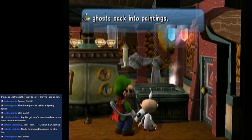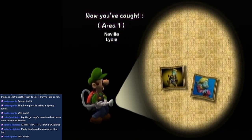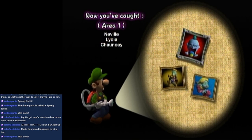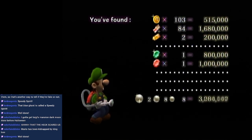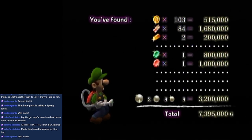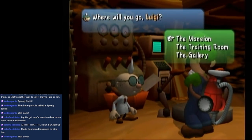We managed to turn those ghosts back into paintings. In Area 1 you've got Neville, Lydia, and Chauncey. Neville and Lydia both have gold frames — meaning we got the best grade for them. But Chauncey only has a silver one, so apparently we needed to suck him up in two cycles or beat him faster. We caught free ghosts! We made $7,395,000 just by doing that. Luigi makes stupid amounts of money in Luigi's Mansion.